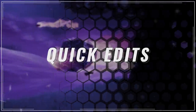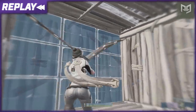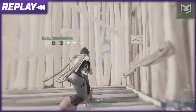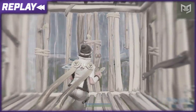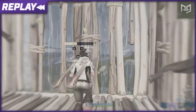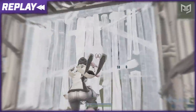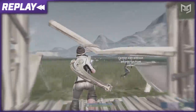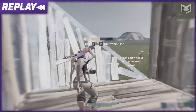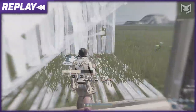Quick edits. When playing on the defensive, quick wall edits into a shotgun shot are one of the simplest ways to counter a player trying to break into your box. I say they're simple, but they're also really hard to pull off effectively. You need amazing speed and aiming abilities to get a quick edit off and land the shot. This is what a lot of pro players excel at and is part of what makes them so dominant in box fights. We constantly tell you guys to practice your edits and that's just because they're essential in close range encounters.